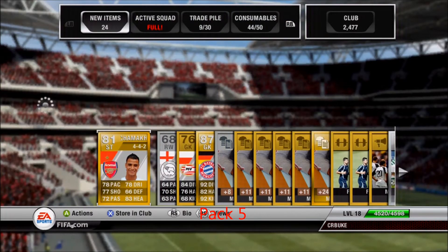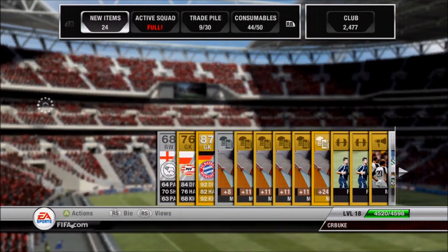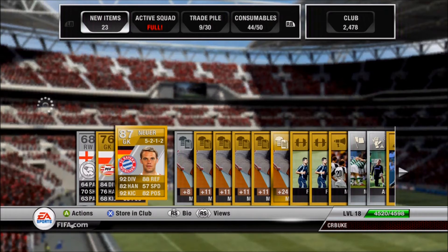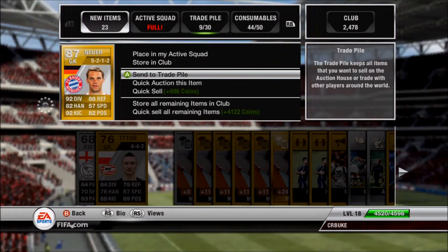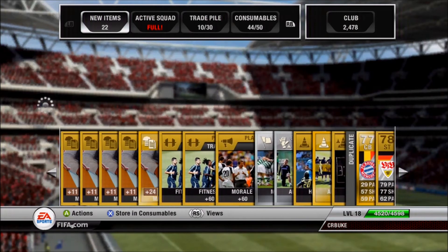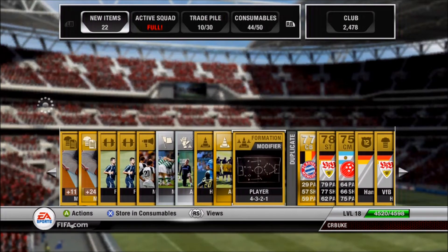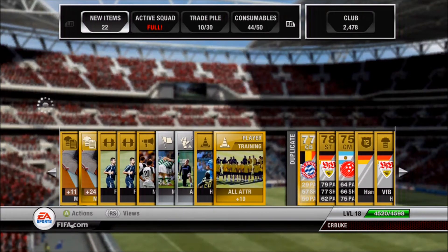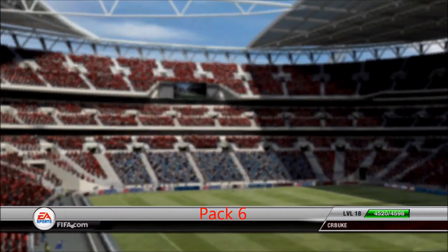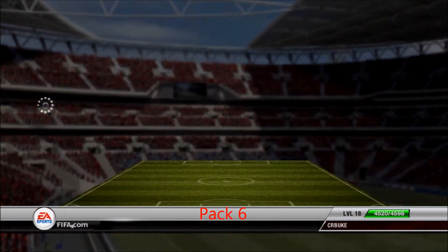In the fifth pack we get Neuer, the goalkeeper from Bayern Munich — one of the best goalkeepers in the game, 87 rated. Can't complain about that; that starts a good string of luck. I was actually live streaming this. We also got a 4-3-2-1 card, which is priceless for me because I like that formation.